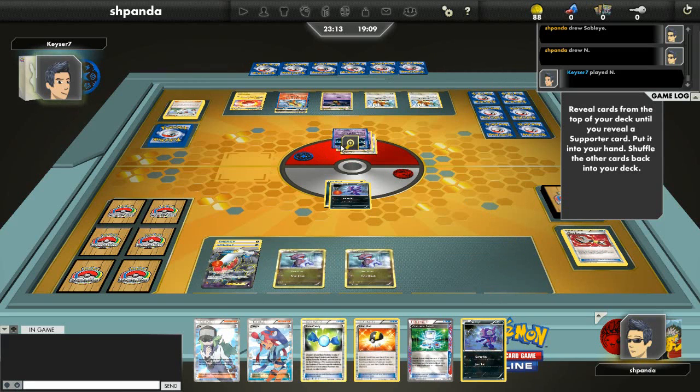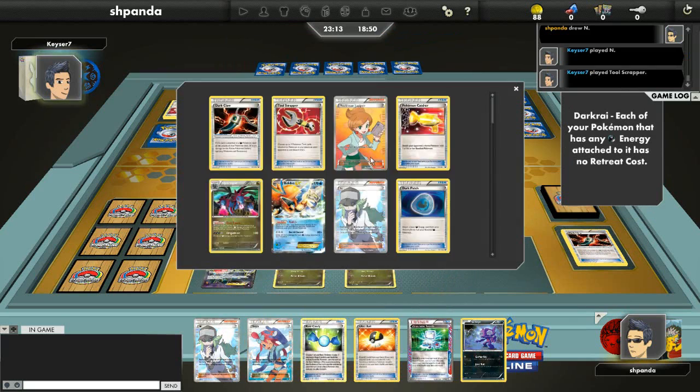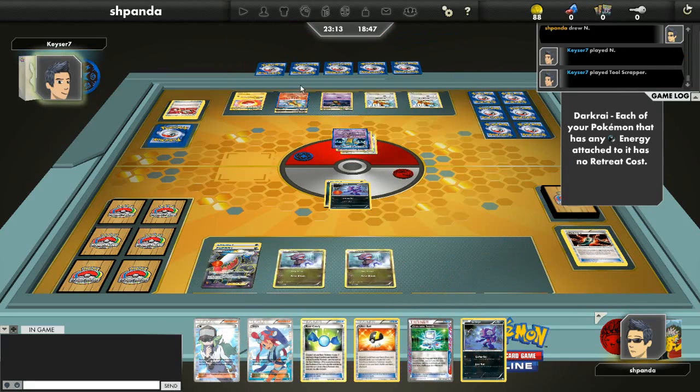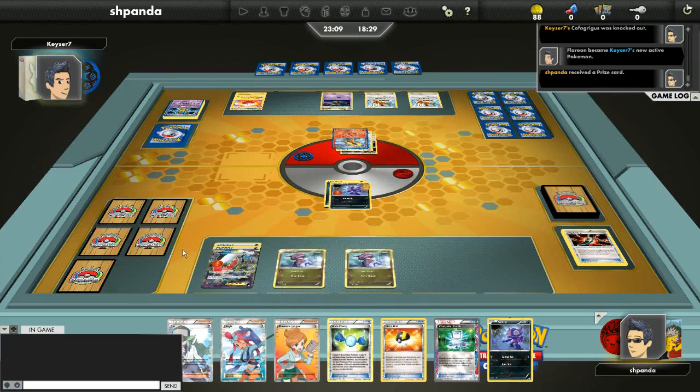I do happen to have a Hydreigon in my hand, which is very sweet. He Tool Scrappers away my Dark Claw — a little bit annoying, but I can deal with it. He decides to use Cofagrigus and knock it out, putting the damage on my Sableye. That's interesting — he could have put it somewhere else and had enough damage to just knock out my Sableye with Vengeance. So that was a peculiar move. Personally I would have preferred it on the Darkrai if I was him.